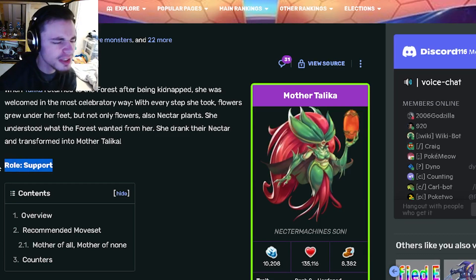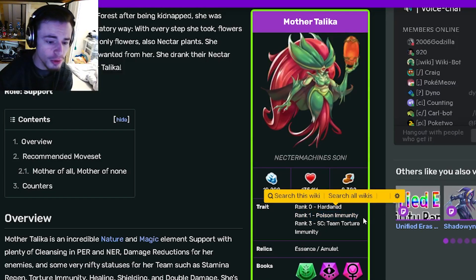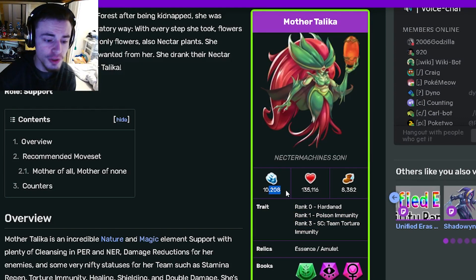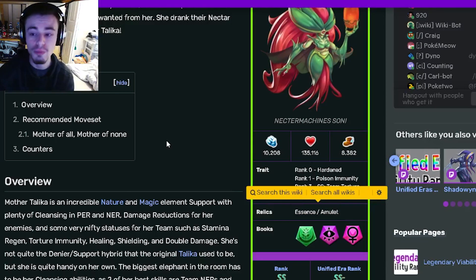Mother Talika is a support monster and her traits are rank zero hardened, rank one poison immunity, and rank three status caster team torture immunity. The first two are very bad, but the last one is actually really good. She also has some really amazing stats and her relics are essence and amulet, which are also really good.